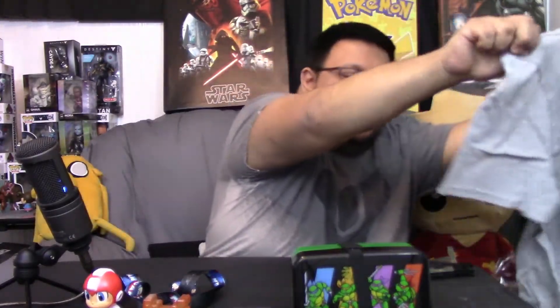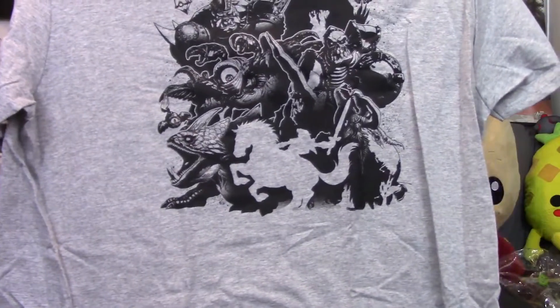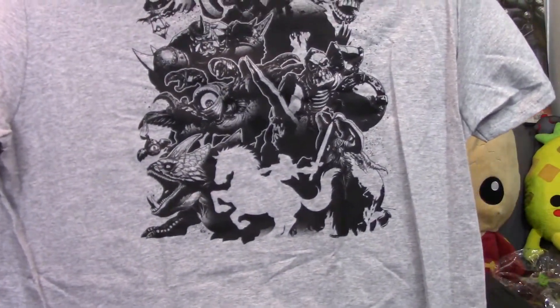Last item of the crate — we'll go ahead and unveil the shirt. We got a Legend of Zelda gray t-shirt with some villainous characters in black, which is pretty cool and kind of terrifying. I'm guessing those are from the new game Breath of the Wild — I don't really recognize a lot of those characters, but maybe someone does. Drop a hint in the comments so we know what those are from.